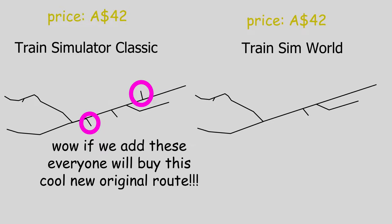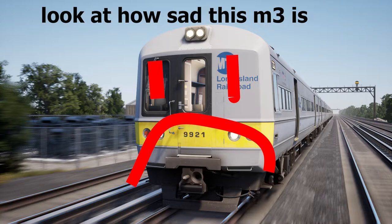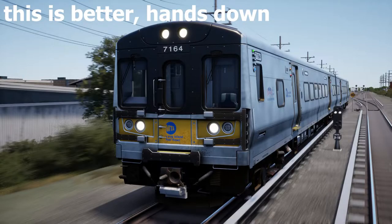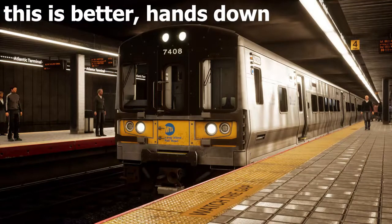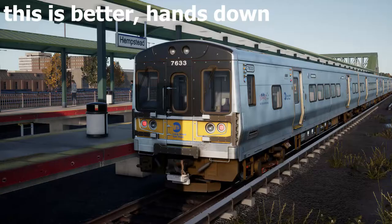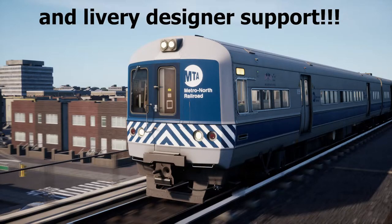It only comes with the M7 and not the M3, and it costs the exact same as the Train Sim World route. So literally you're paying $42 for the same route that you could have spent the same amount of money on for much better detail and everything else, and with the possibility of upgrading for another loco DLC — but no. Why do that when you get two extra stations and really, really clunky detail?